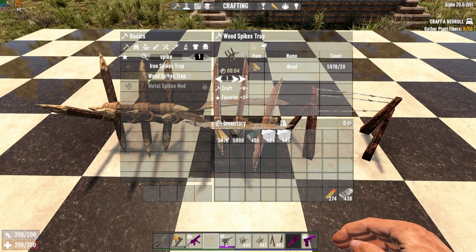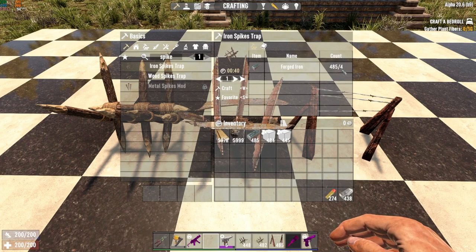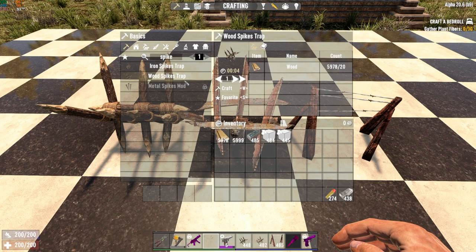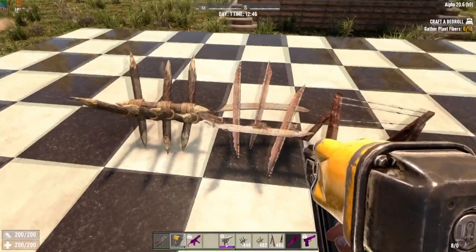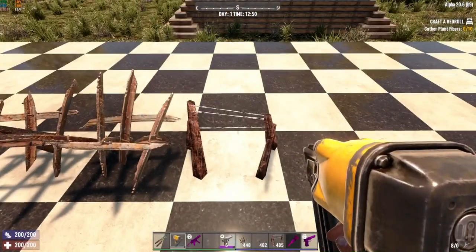Moving up from wooden spike traps, you have two options. You can direct craft iron spike traps using four forged iron each, so you'll need your forge with iron and clay smelting. If you have a bunch of extra forged iron once you've upgraded to concrete and steel and your tools and weapons are upgraded, start making iron spikes since they do a little more damage. Also, if you have wooden traps set up and forged iron in your inventory, you can right-click to upgrade them directly to iron spike traps.